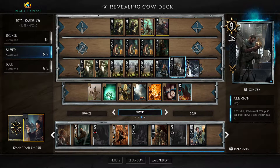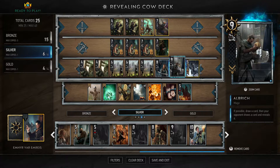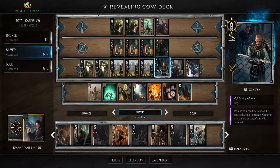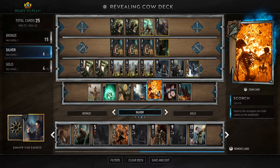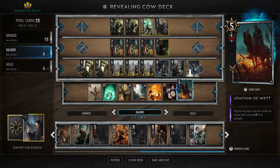Moving on to silver cards — Albrich is a blue, so fairly easy to get. If possible, draw a card then your opponent draws a card and reveals it. Nine strength, you both get a draw but you see what theirs is. Then Van Hemer — he's kind of like a better Spotter. He has eight starting strength rather than four, and gains strength every time you reveal a card. Then we have Scorch and De Meridian Bomb, which remove the strongest gold unit and reset.